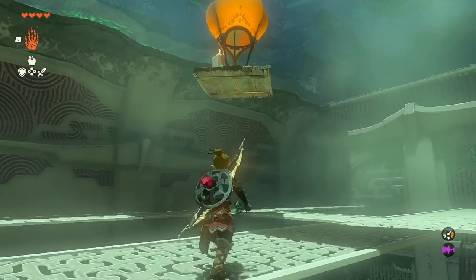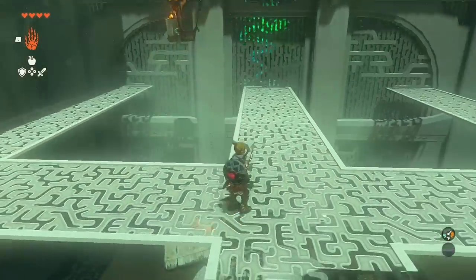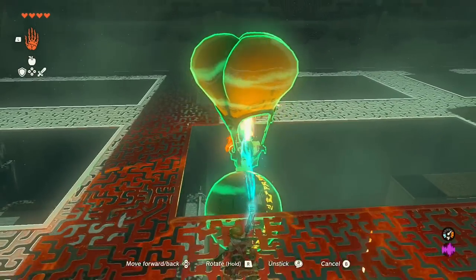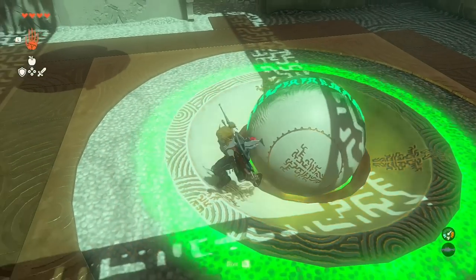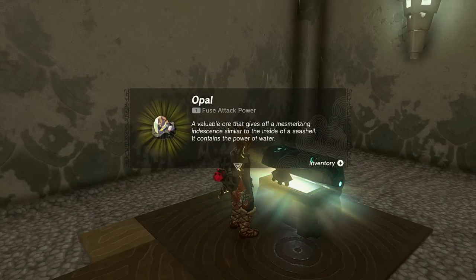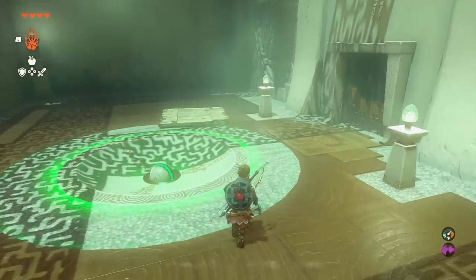Climb the ladder up. The first platform has a small orb required for the small switch — bring it over, detach, let the ball fall. The large orb is required for the large pedestal — lift it up, bring it through, detach from the orb, and the large orb goes in the large hole. Bonus chest gives one opal. Small orb goes in the small hole. Shrine complete.